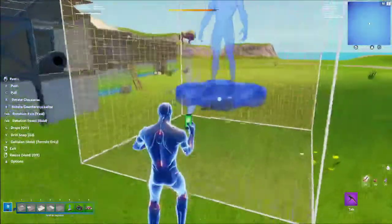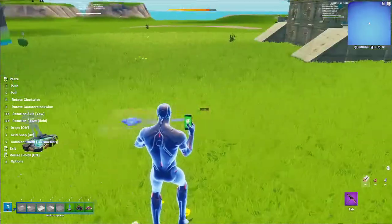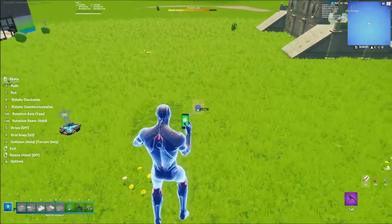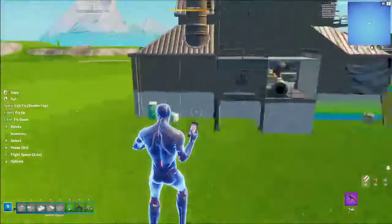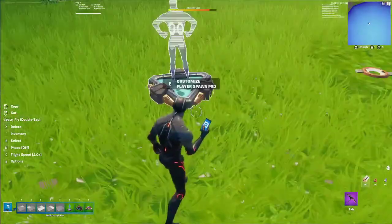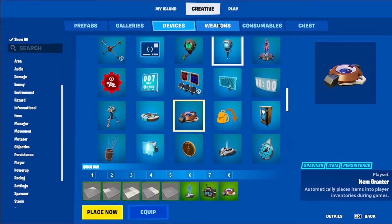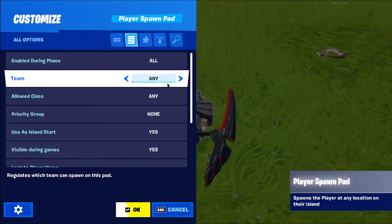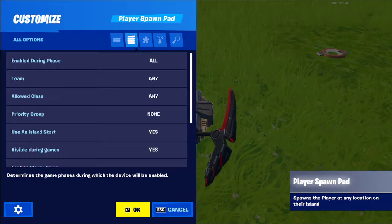Place the devices wherever you want — the positions don't matter too much. Now this is my way of doing it and I think it's a little better. Press E or X to open settings, go to 'All Options' rather than just the basic ones, and scroll down through the settings.